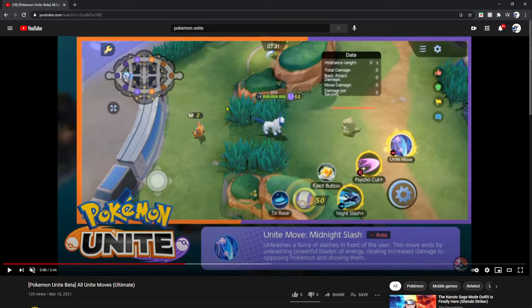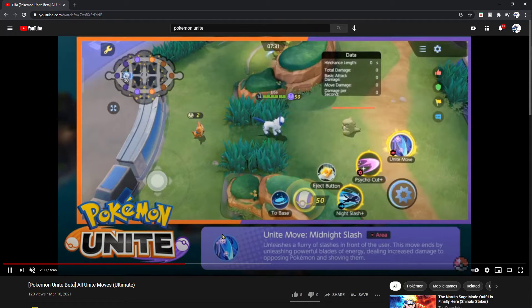This is a team-based game and pulling combos like that off is very important. Absol's unite move Midnight Slash is an area of effect move — unleashes a flurry of slashes in front of the user, finishing by unleashing powerful blades of energy dealing increased damage to opposing Pokémon and shoving them. It covers a large area while shoving your opponent back — could be a final resort when your opponent is about to score on your point, or you could pull them in with Gardevoir and then Midnight Slash into the combo with Machamp. The combos Pokémon Unite allows are really cool but it's all up to your team how they cooperate.